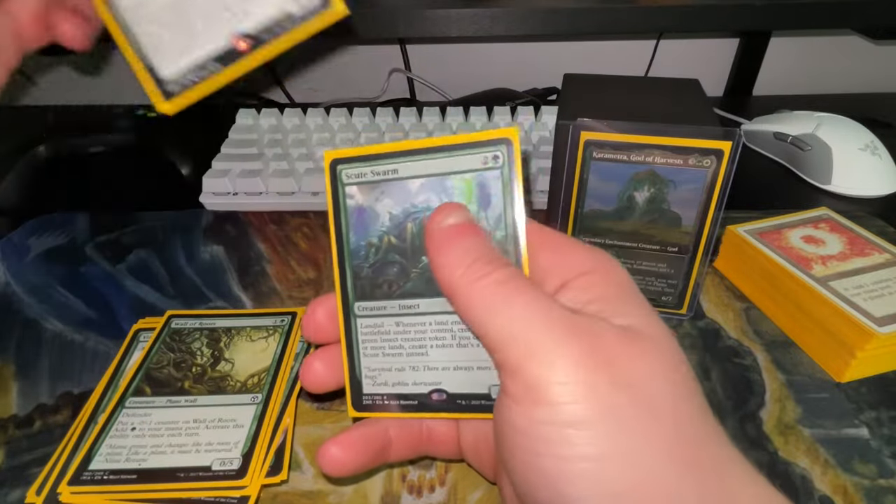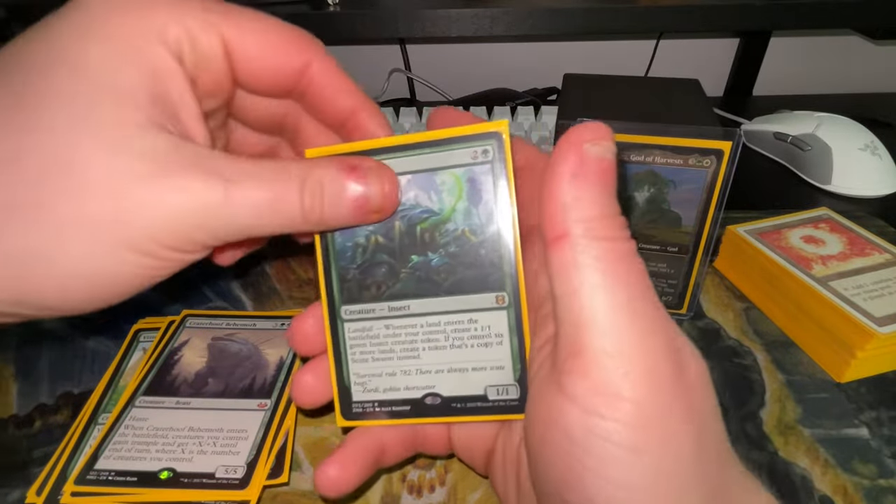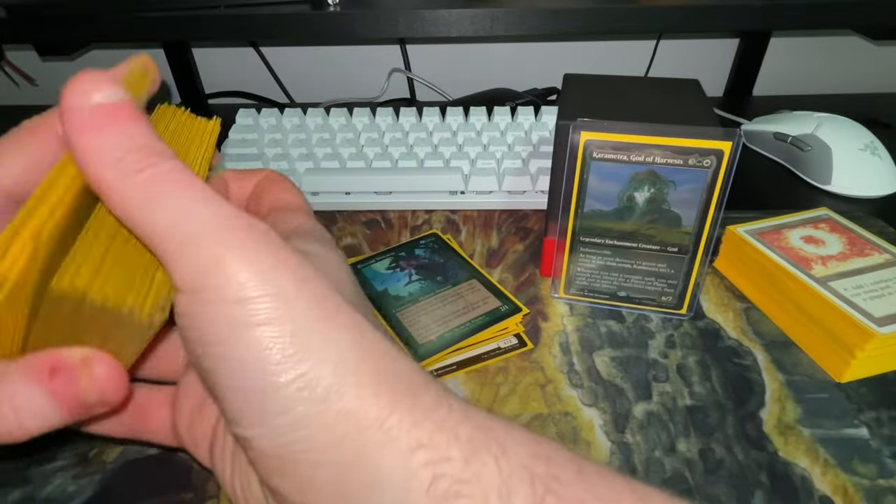Birds of Paradise, Wall of Blossoms, Bramble Sovereign, Wall of Roots, Greatbow of Behemoth, and finally the Goat Scute Swarm round out the deck.